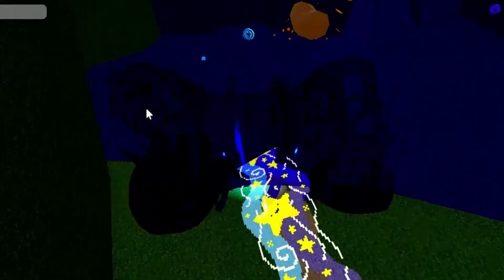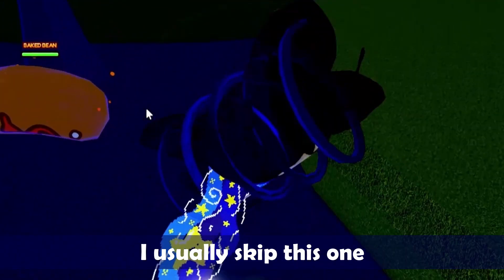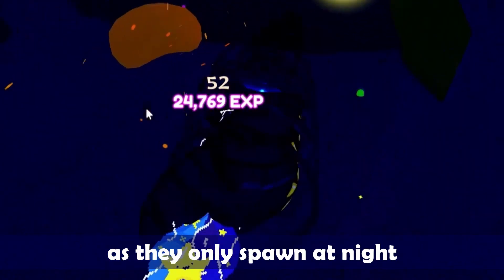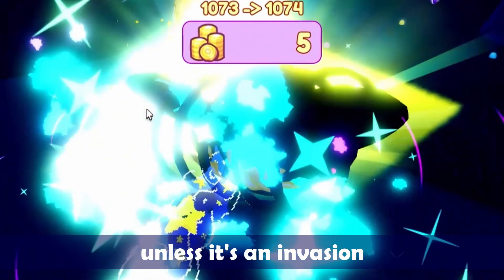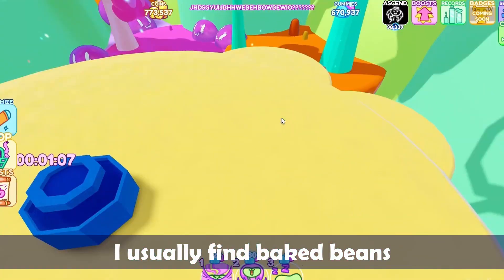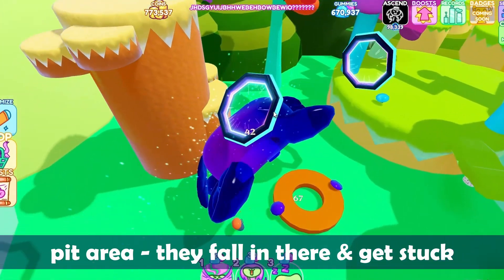Number 8: deal 100 damage to baked beans. I usually skip this one. Sometimes baked beans are difficult to find as they only spawn at night, unless it's an invasion. But if you need to complete it, I usually find baked beans in the minigame area and in the swampy pit area.